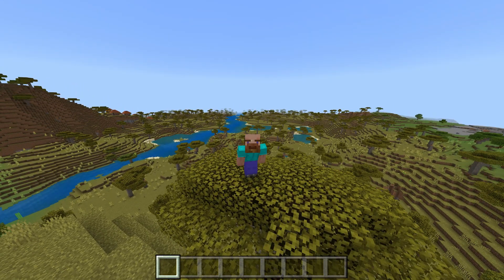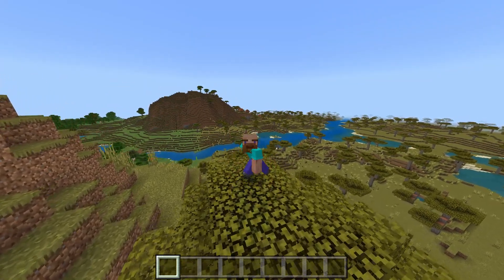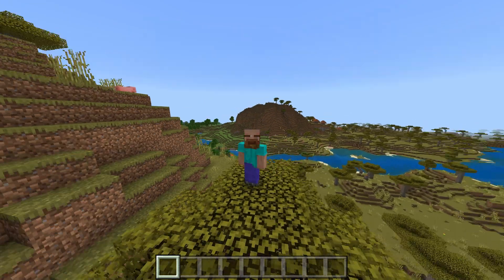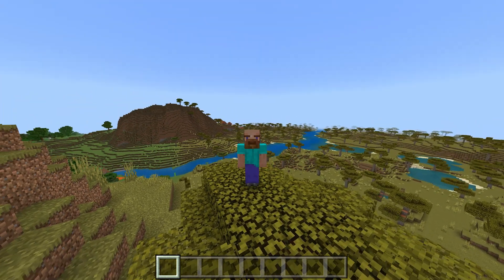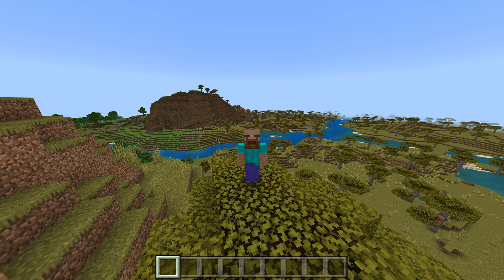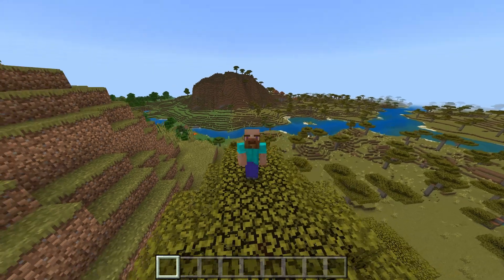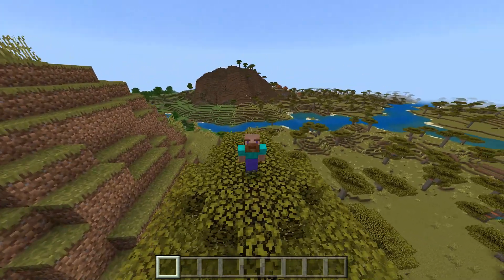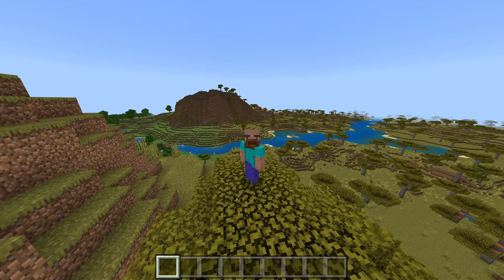Minecraft Bedrock Edition 1.19.80 has just been released — this is everything from the betas and previews over the last few weeks combined. The highlights include multiple crash fixes, settings to adjust item enchantment glint strength and speed, an early look at cherry blossom trees, armor trims, and more experimental features, plus over 40 community-reported bug fixes. If you find a bug, report it on the Minecraft bug tracker website.